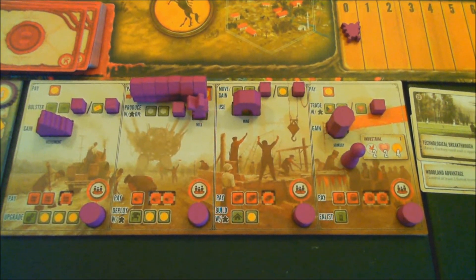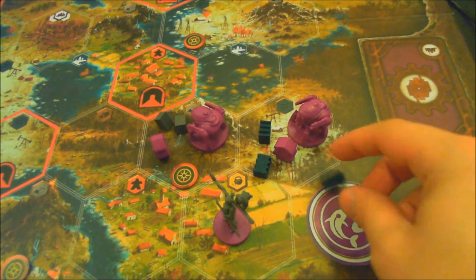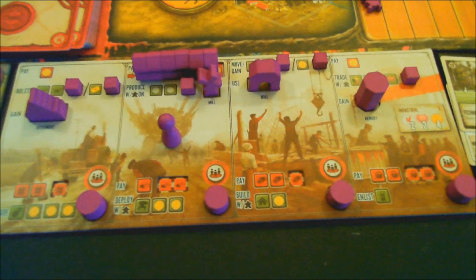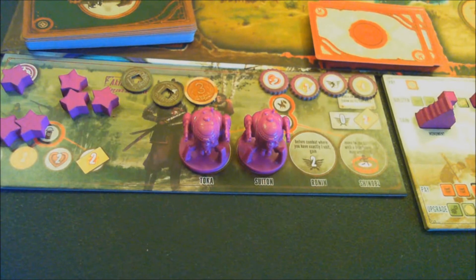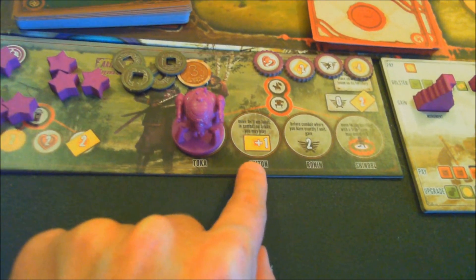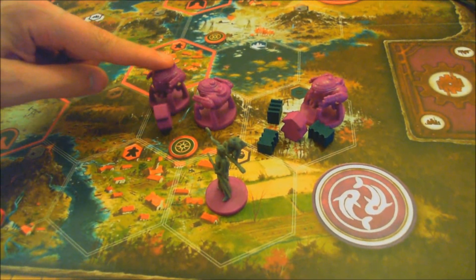For our action this round, we produce — taking one oil and one metal in their respective hexes. We then take the three metal on the mountain space, grab two coins, and deploy another mech. This mech allows me to move into and from lakes, and if I fight in a lake I get to use an additional combat card. We deploy this mech into the mountain.